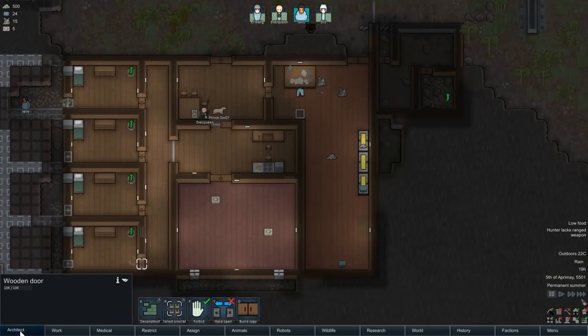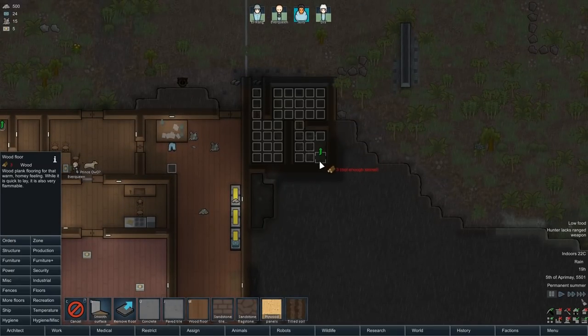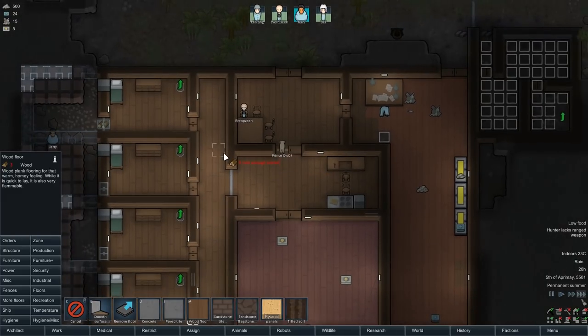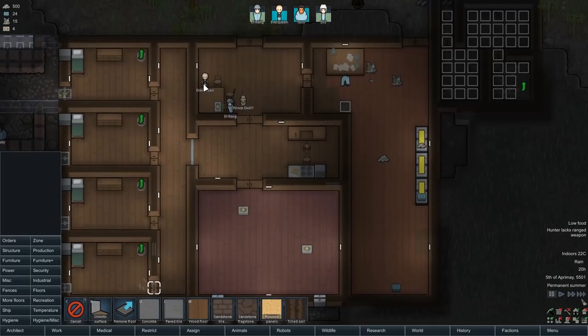Now flooring - that's the next thing we've got to sort out. The flooring in the prison, the flooring in the bathrooms as well. I'm probably just going to put tile in the bathrooms because it's a bathroom, so who cares about how luxurious it is. Plus it means we don't have to cut down so much wood.